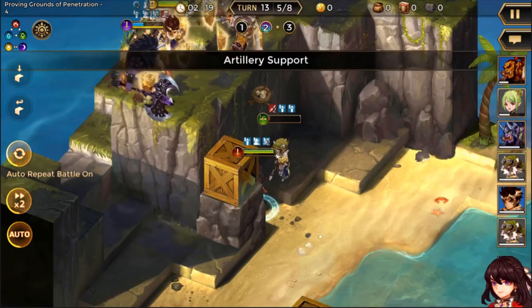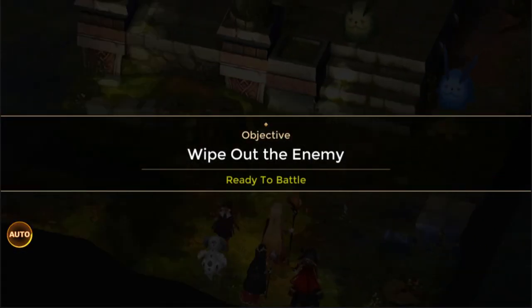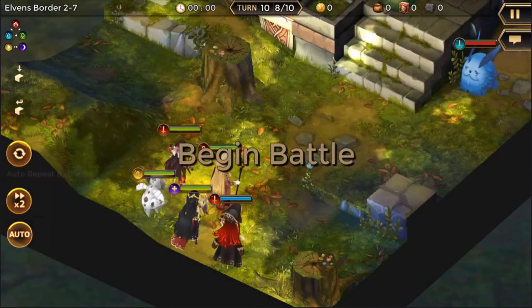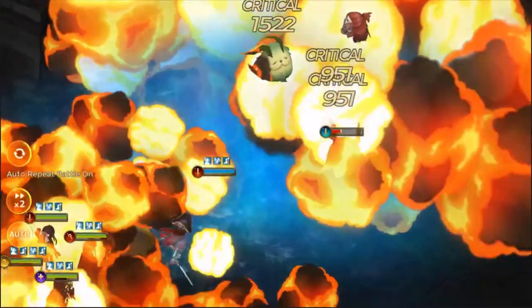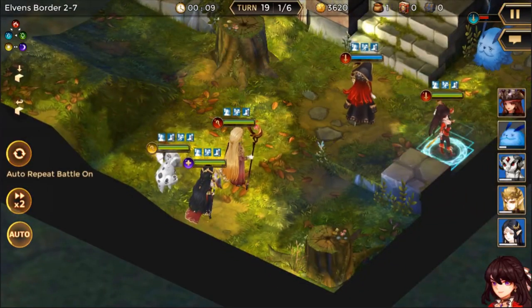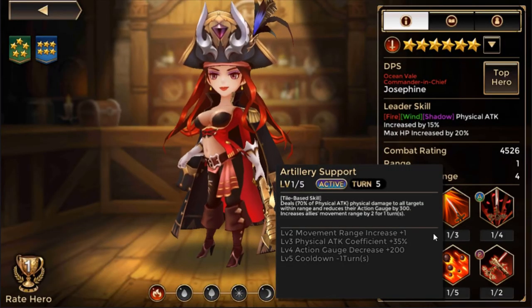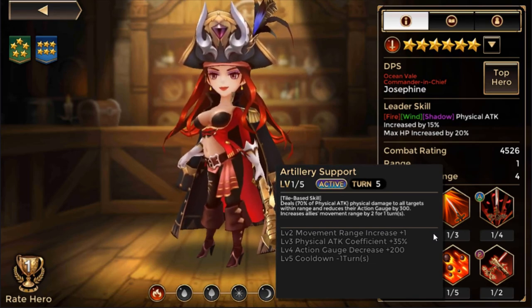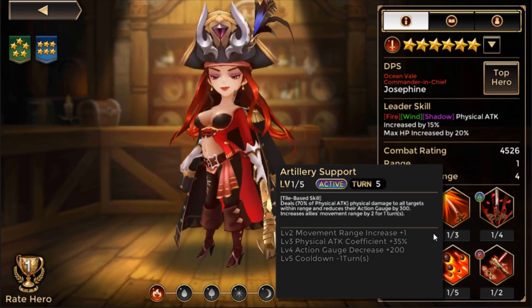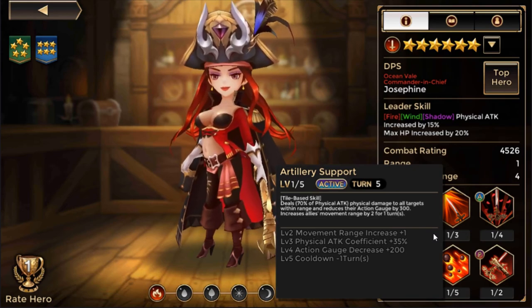Her AoE — when she's under auto-control, this is the first ability she will use, and it has massive range. At max level it deals 105% of your physical attack damage to all targets within range and reduces their action gauge by 500. It also increases your allies' movement range by two for one turn, with a cooldown of four. This ability opens up a lot of possibilities — she has become probably one of the strongest farming units because of its massive range.